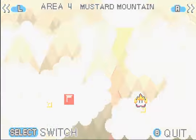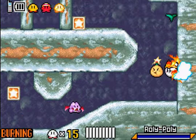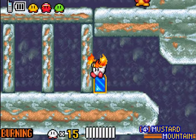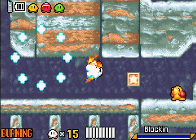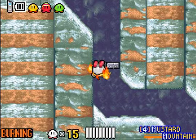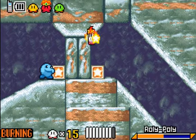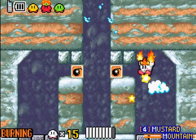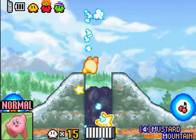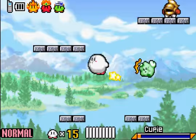Now we're in the only room we've ever actually been in Mustard Mountain. Let's continue with this place. I could have sworn I explored some of this place, but I guess not. After this level I guess I'll be doing Candy Constellation, because that's the only area we haven't beaten the boss of yet. So I'll beat the boss of that, then the boss of this.